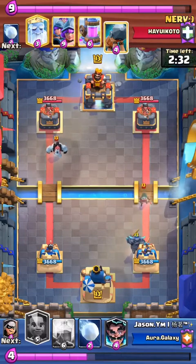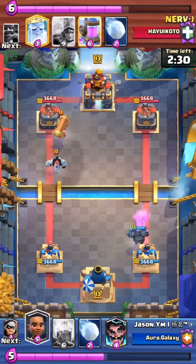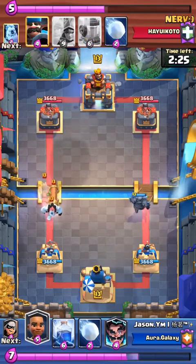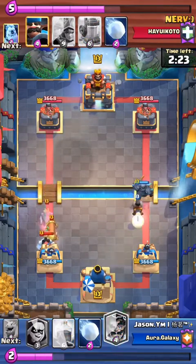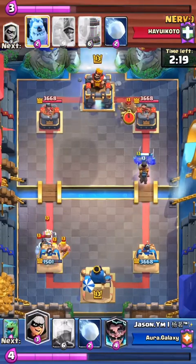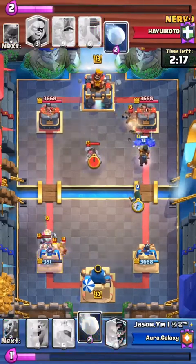So Jason's gonna play a P.E.K.K.A. here, slightly behind the tower. It counters the bandit fully and then he also has time to build up a slight push, but it looks like Nerve's throwing a lot down the left lane. Jason's not gonna be able to handle this — he's just gonna go for the tower trade, completely sacrificing his left tower and going for the right tower.